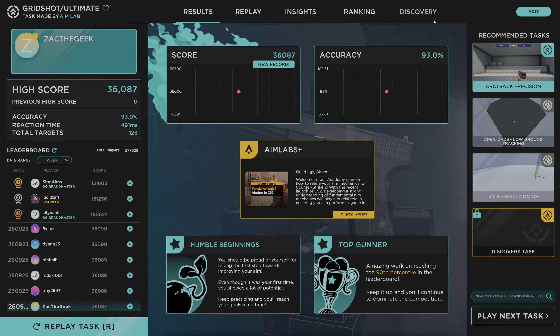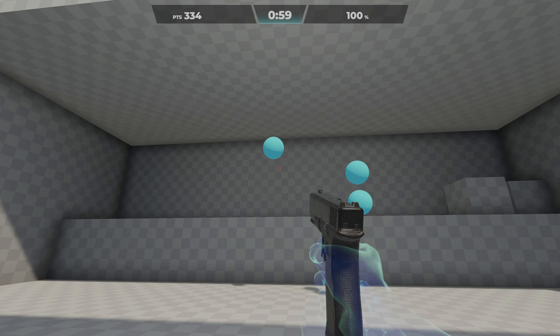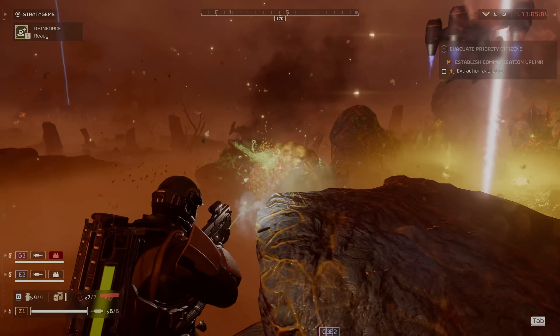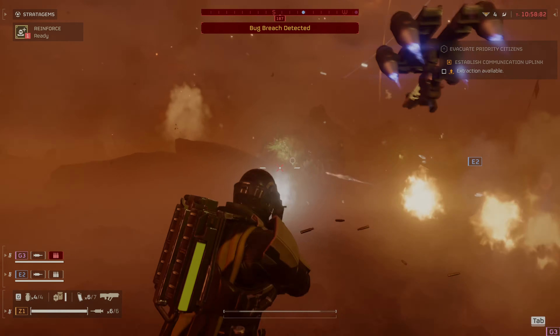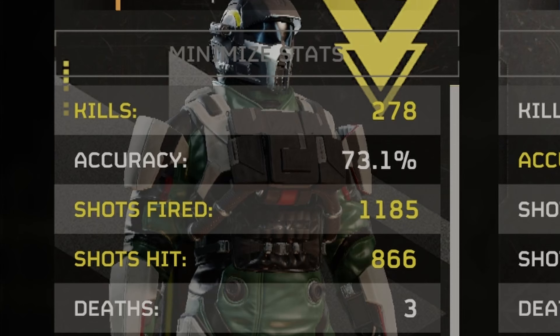Starting with my main setup, I jumped on Aimlabs with some Greed Shot Ultimate, which just tests your accuracy and speed — you've got to shoot as many of the balls as you can in the shortest time with the most accuracy. I got a score of 43,000 and 94.6% accuracy, which is pretty good. I then jumped on Helldivers. All these were done with the exact same stratagems, as well as on Hellmire, which means they're all against the Terminids. My kills were 278, accuracy of 73.1%, and only 3 deaths.